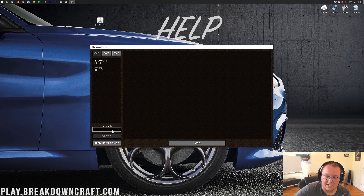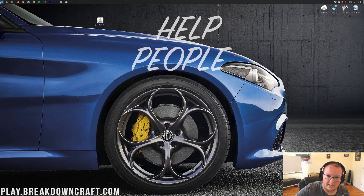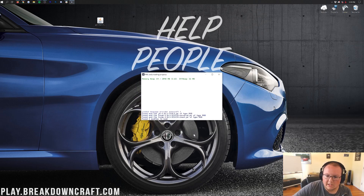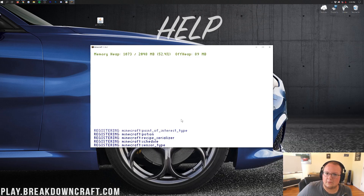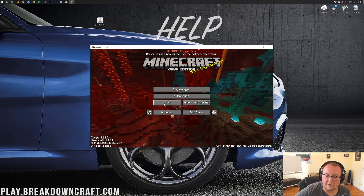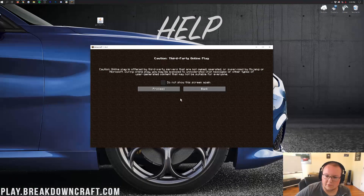Once you've dropped JEI into the mods folder, close the folder. Note that it won't show up in Minecraft yet — you need to quit the game, open the Minecraft launcher again, make sure the Forge profile is selected with 1.16.1-forge, and click Play again. During the Forge mod loader early loading process this time, you should see three mod files including jei-1.16.1, which means Forge has recognized the jar file and is registering the mod install.